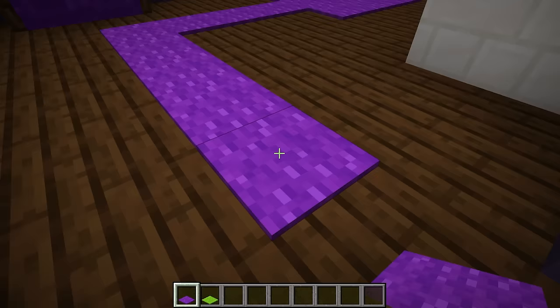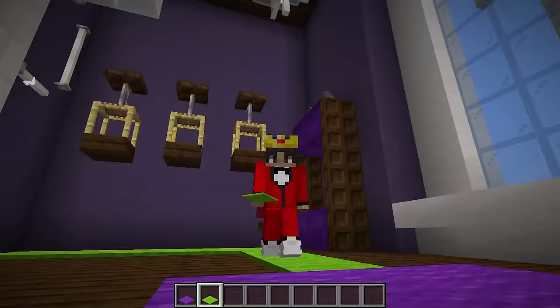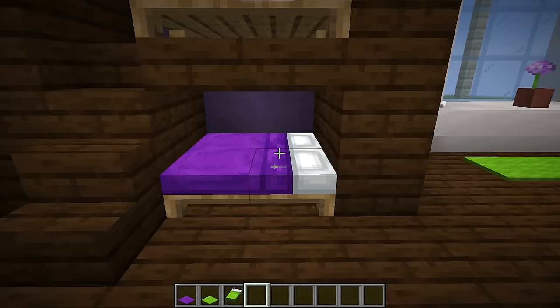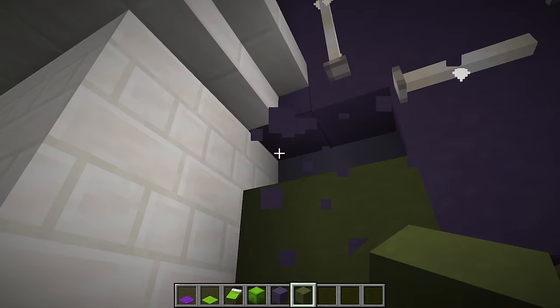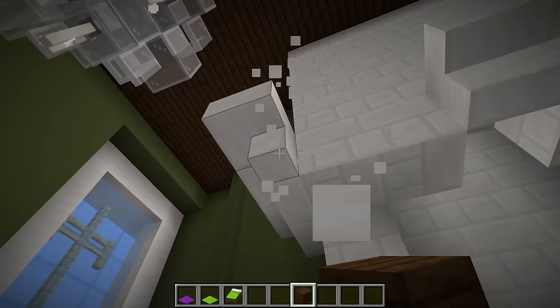Let's go into this room and make it a room for Wudo. We're first gonna begin by removing this purple carpet and putting in lime carpet since Wudo loves the color green and he is a turtle. There you go, this looks much better. We obviously also need to replace the beds to be lime, and let's also change the color of the walls from blue terracotta to green terracotta.